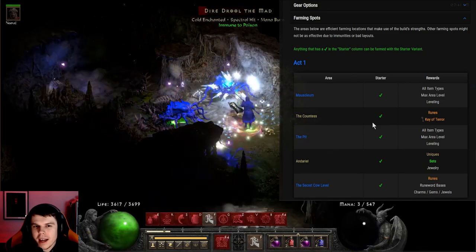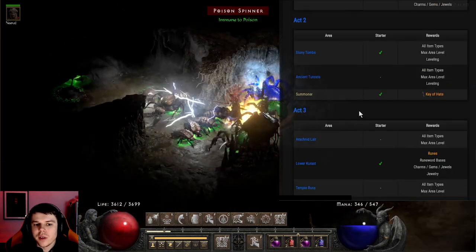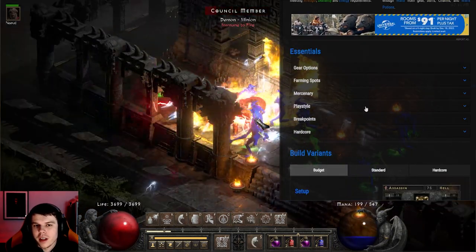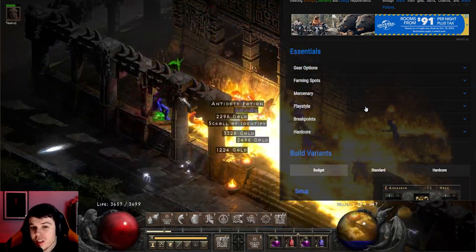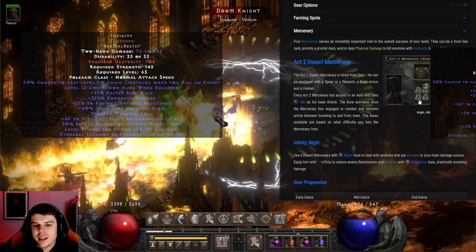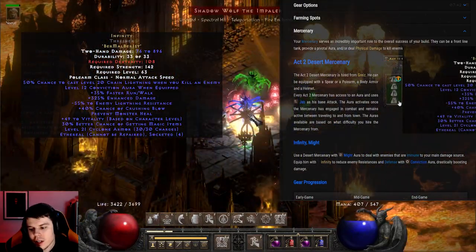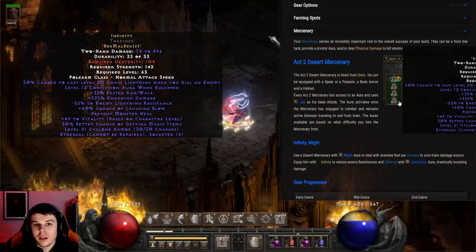We can pretty much farm anything. We have very good density clear and decent boss-killing time. There are a lot of different farming spots recommended for this build, and it has pretty much no immunities — we deal Cold, Fire, Lightning damage, as well as physical damage through Death Sentry. Nothing really stops this build. For the Mercenary, we want Might with Infinity to increase damage output. The Infinity will also boost our Death Sentry damage and all of our elemental damage, making us overall stronger.